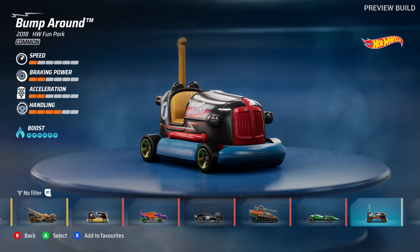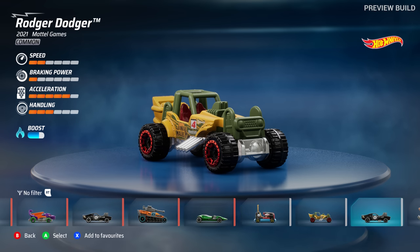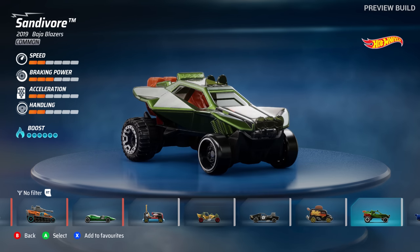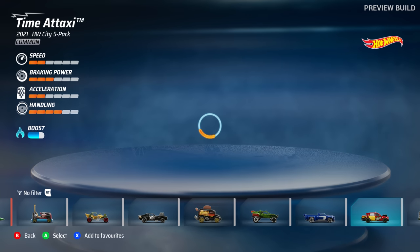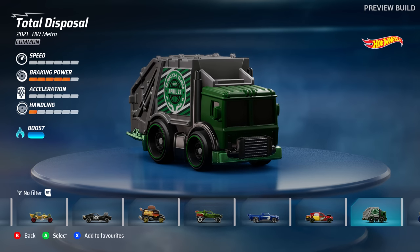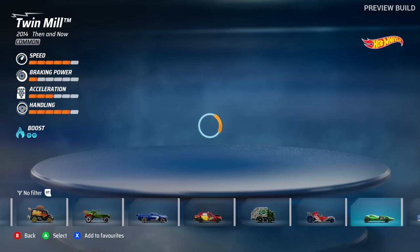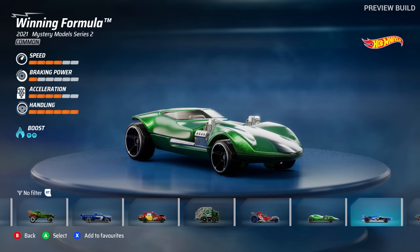The Bump Around has terrible speed but plenty of boost, so you have to constantly keep pressing the A button to get any speed. Roller Toaster — oh I love these! I thought it would be fun to look through the vehicles, then we'll select one for the next race. Total Disposal — that's a cool looking one, handling on point. You can definitely see the stats when they're legendary vehicles are extreme. Winning Formula — an F1 car.